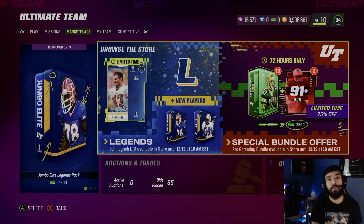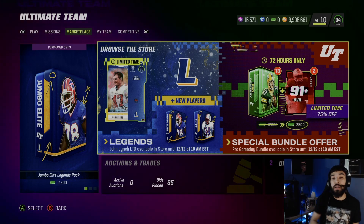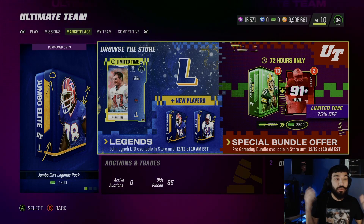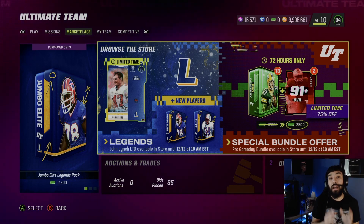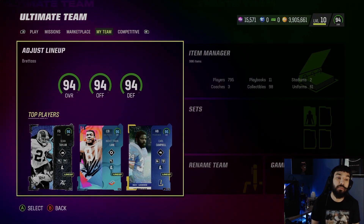Yo, what is good YouTube, it is your boy Purple here and today we are back with another banger video. Today we have legend releases and the legends actually look really good — I'm excited to try these cards out. As you see by the thumbnail, we picked up Earl Campbell and John Lynch. Let's go check them out right now.